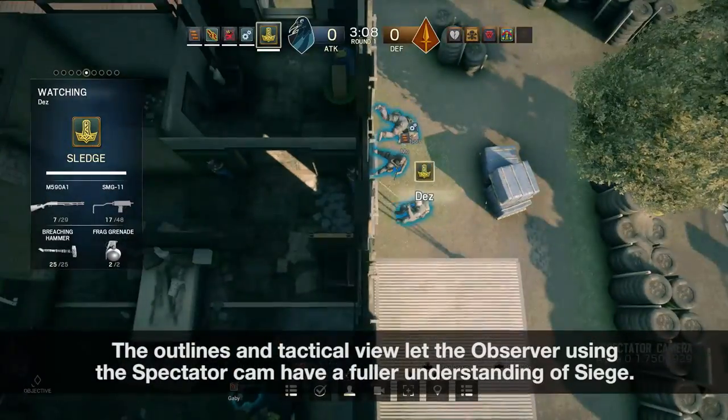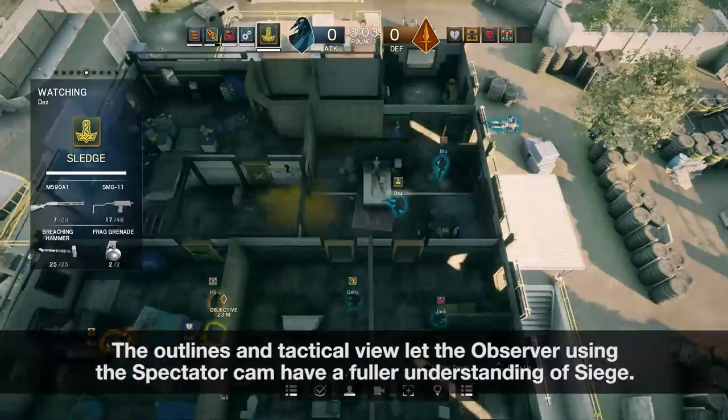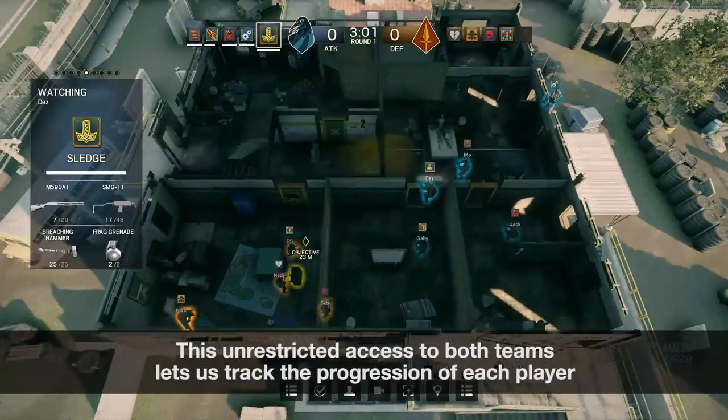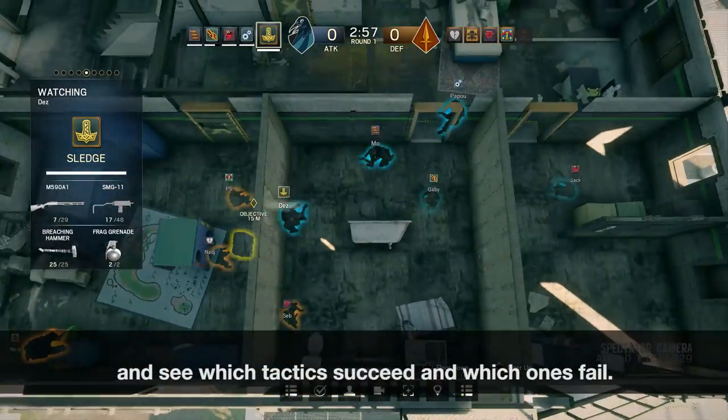The outlines and tactical view let the observer using the spectator camp have a fuller understanding of Siege. This unrestricted access to both teams lets us track the progression of each player and see which tactics succeed and which ones fail.